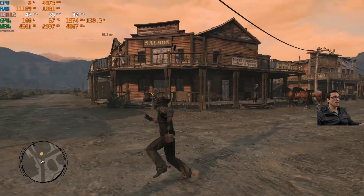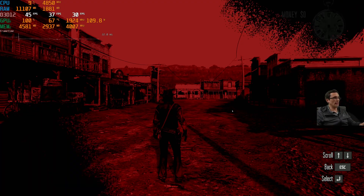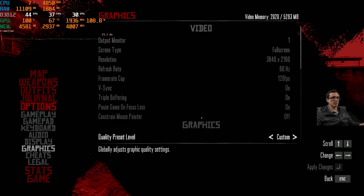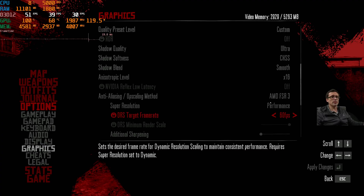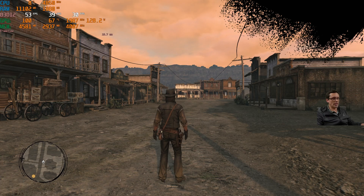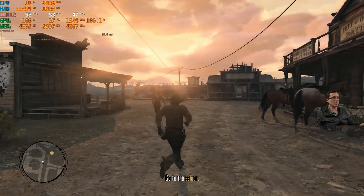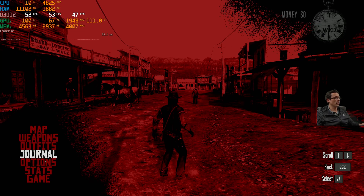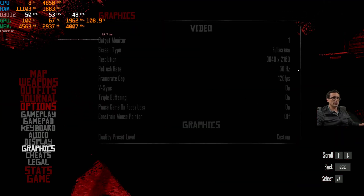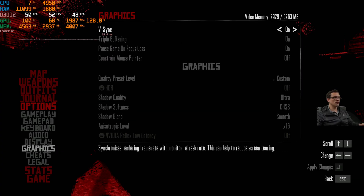So that's a 1440p internal rendering resolution upscaled with FSR 3 to a 4K output. We could go with a more aggressive upscale — going all the way down to performance mode would be a 1080p internal rendering resolution using FSR upscaling to try to hit a 4K-like reconstruction. It looks like we're going to fall short of 60 FPS at the ultra setting even there. So we will have to turn things down a little bit if we're trying to play on a 4K 60 hertz TV without variable refresh rate.